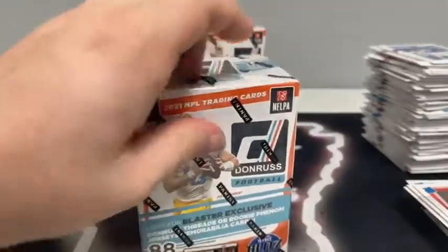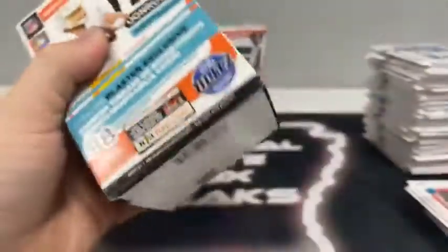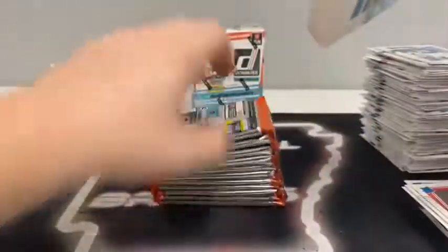Moving on to box number four — our next 88 cards. It's got our hollow of Davis Mills for Houston. There's our next 11 packs, the empty fourth blaster. Did you get any nice hollows today, Josh? That's another question, something to look for.